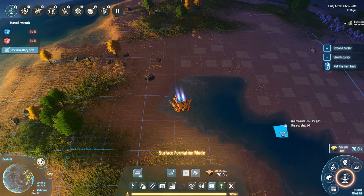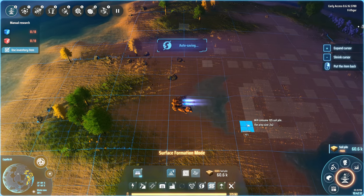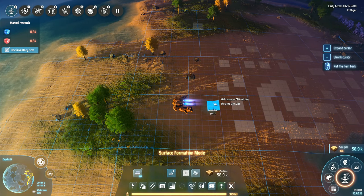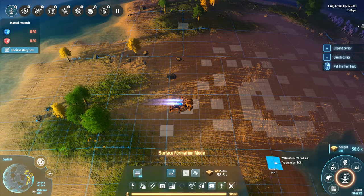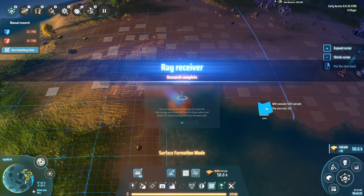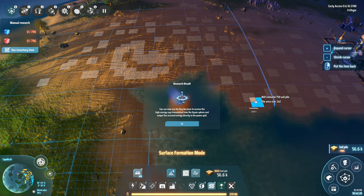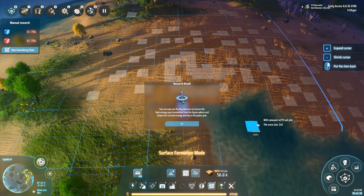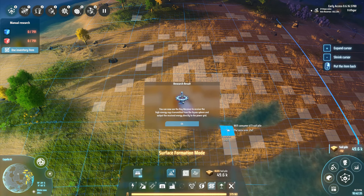Despite the fact that we can in theory just do that and chuck them down - we've got loads of these now, I don't need to be too careful with these. Put down a bit in there and there like that. Research complete - you can now use the ray receiver to receive high energy rays transmitted from the Dyson sphere and output the received energy directly to the power grid. I haven't built anything on the Dyson sphere yet.